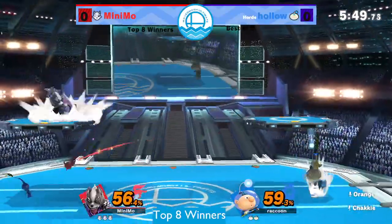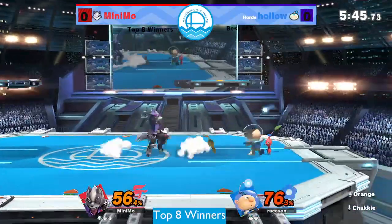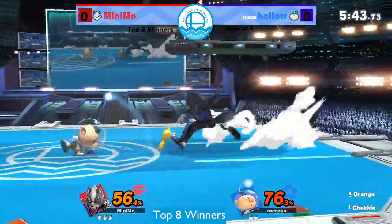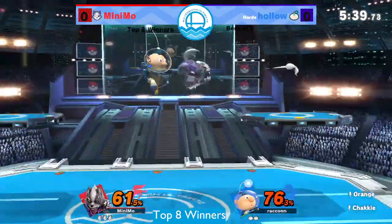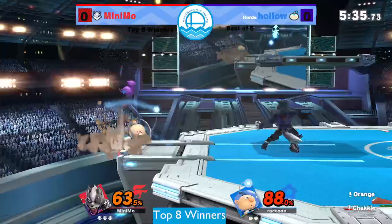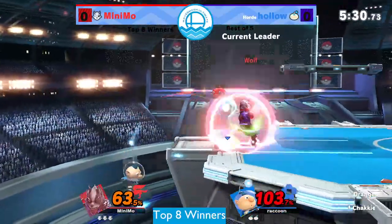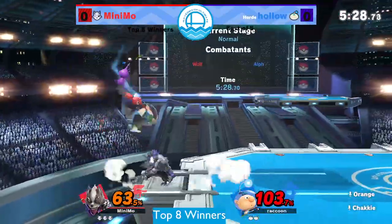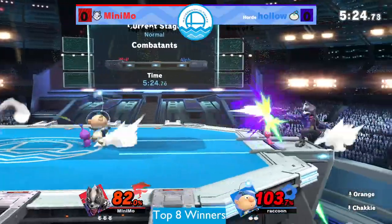Wolf attacks the f-tilt and all the aerials - we can see why this is such a big struggle for Olimar. Even without the reflector coming into play, these hitboxes from Wolf are so useful for dealing with pikmin and general attacks from Olimar. He's just got hitboxes that are really durable and do a lot of damage, so they just clank with a lot of stuff. They get pikmin off you really quickly and they've got a decent amount of range - Wolf's aerials are just really, really good.